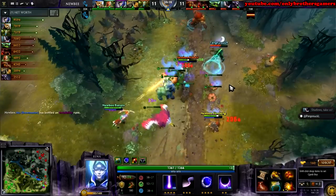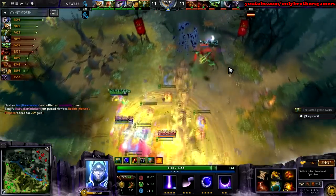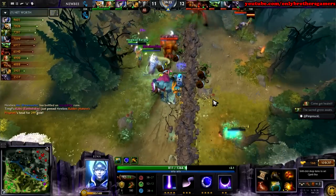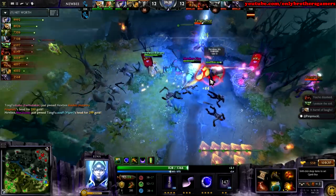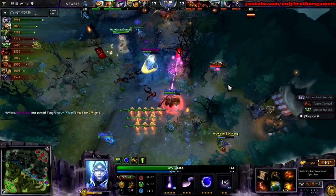It looks like they do use the Moonlight Shadow — do they have anything? Yes they do! Oh great Fissure — do they turn this around? What an echo! Carpool one versus four, just going in hard, and now Moose coming in. They do get a kill!